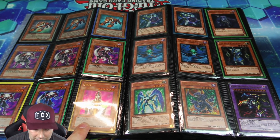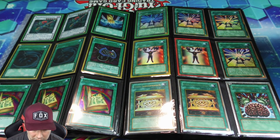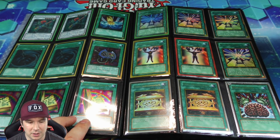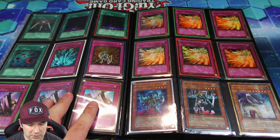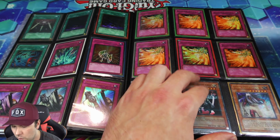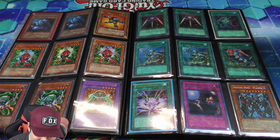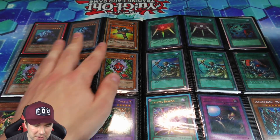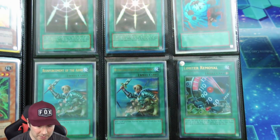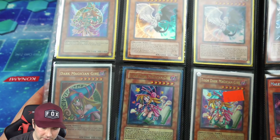You can see the gold rare Jinzo right there, which is beautiful, and the gold rare Thunder King. There are some really incredible reprints here — this was one of the most popular gold series releases. Then we have the GLD4s with Toon Table of Contents, a playset of Solemn Judgment, Fiendish Queen Wing Blast — that card comboed with Riza, making opponents draw the same card over and over. Some hobby league gadgets — green and red, no yellow visible — the Neo-Spacian Grand Mole, and Giant Rat, which is beautiful.